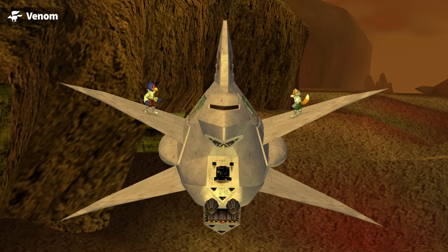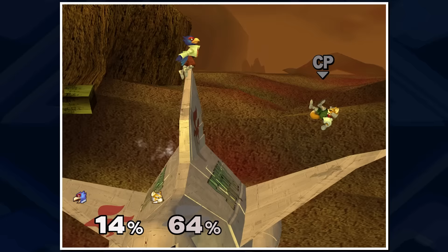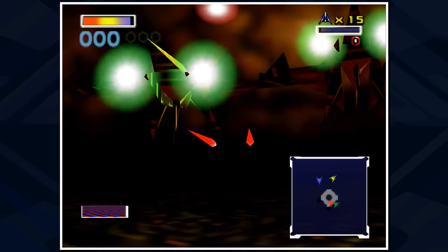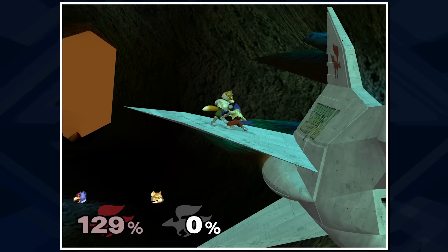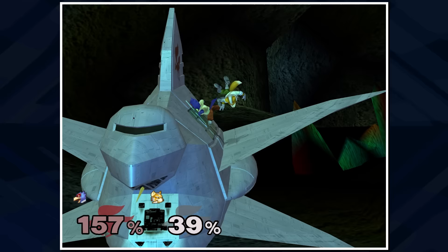Venom also features the Great Fox, but now facing directly at the viewer — drastically decreasing the surface area for players. This is a recreation of Venom, the final level of Star Fox 64. While Venom in Star Fox is a barren wasteland, Smash interpreted it with volcanic craters, lava, rock formations, and a giant cave the Great Fox traverses. Ironically, the Great Fox is never seen in this level in Star Fox — Team Star Fox pilots their Arwings instead. The stage still has Arwings and Wolfens appearing to fire lasers on players, just like on Corneria.